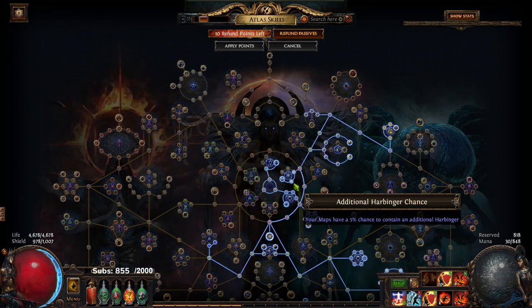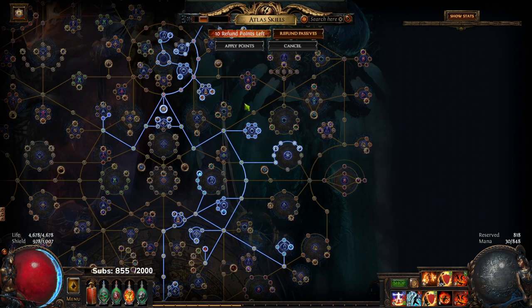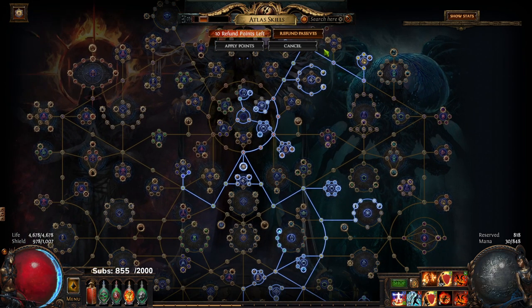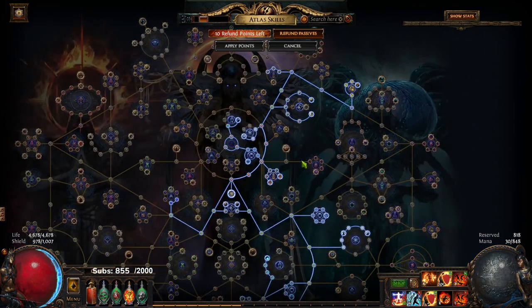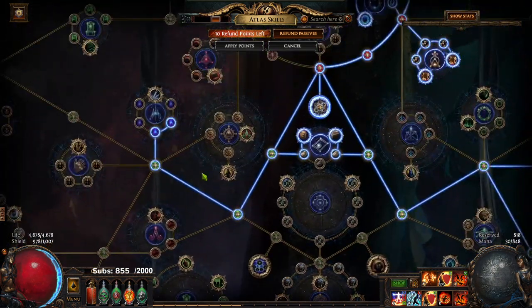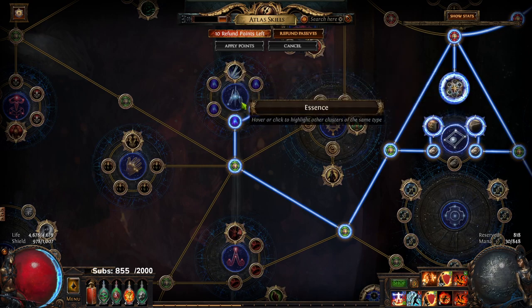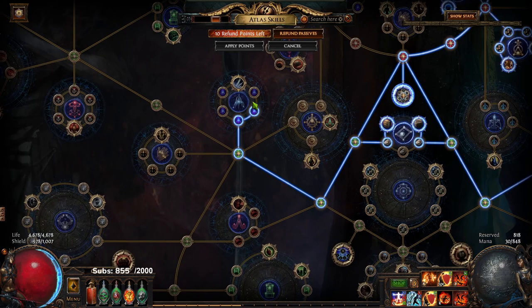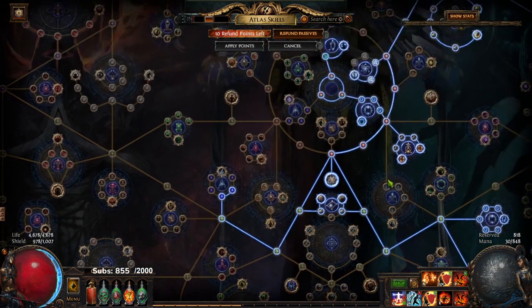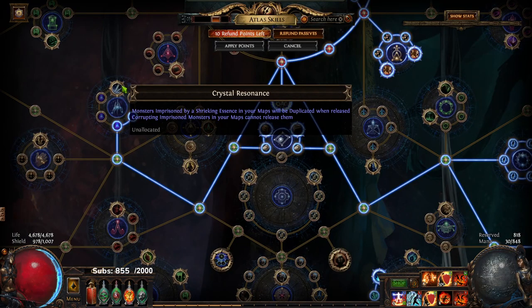Let me talk about my Atlas strategy. We are still full Harvest. I have Expedition still for Expedition gambling at some point. We are full Shrines and full Strongboxes for the most part. I still have the Safehouse Intelligence for Katarina. And I've basically deviated over here and I'm essentially going to get the Remnant of Corruption farm going. The reason for this is I want to build a base of Remnant of Corruption so I can respect the Remnants of Corruption — because you want them before you start your Essence strat. I know they'll pile in like crazy, but I'm trying to get them ahead of time. So that's where we're going right now with these last two points.